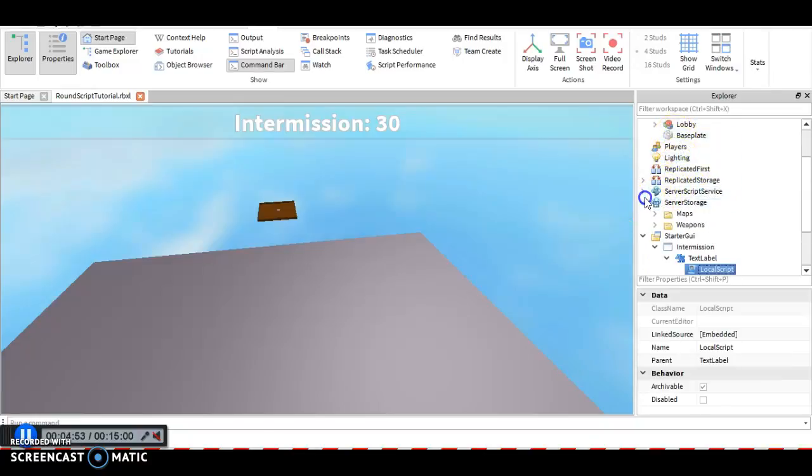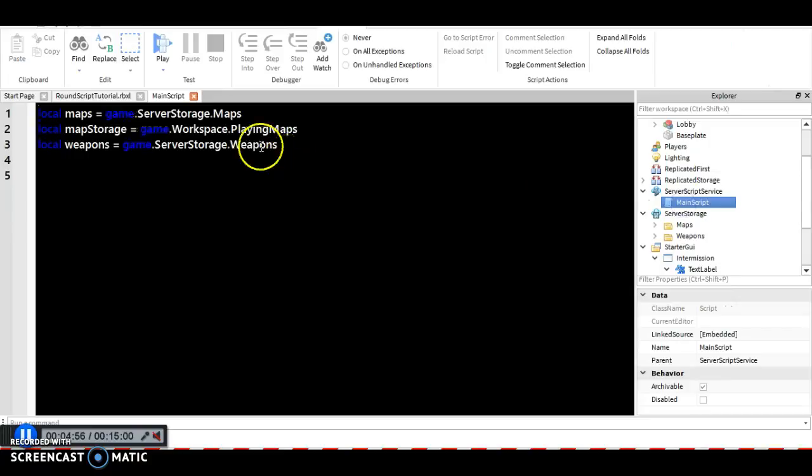Let's go back to the ServerScriptService and the main script and edit stuff from here. Now is when the round script actually comes in. We're going to say for i equals 15, 0, negative 1 do — so 15 is the intermission time in seconds, not minutes. You can make it 30, but since we're still in testing I'm only going to make it 10 seconds. For i equals 10, 0, negative 1 do.